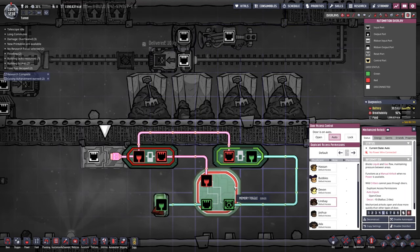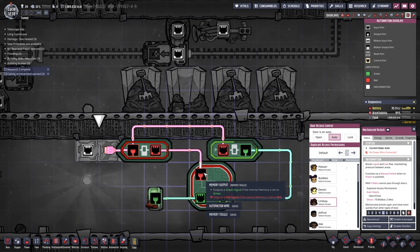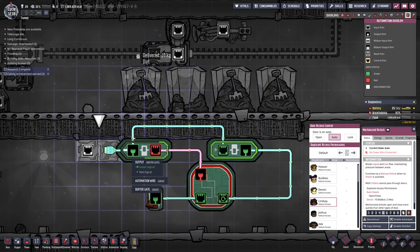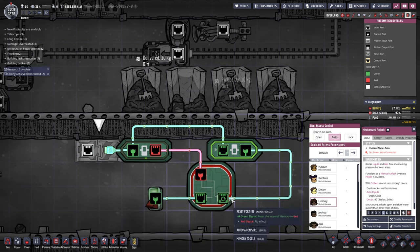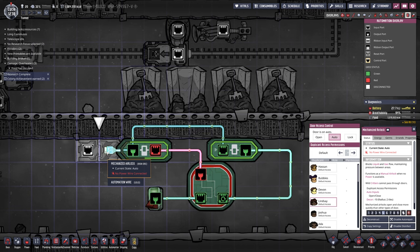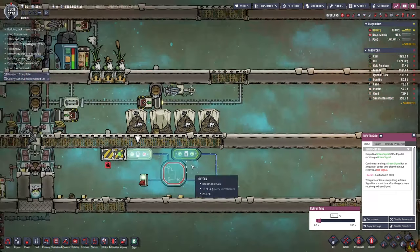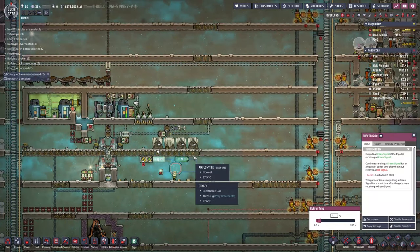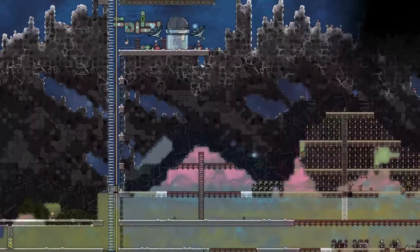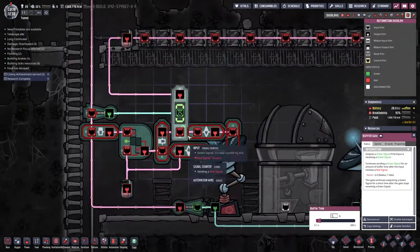Guys, we figured it out! When I have an input coming in and it's always green, we want to make sure we can turn it on and off. We come out with an output, put it on a buffer, take the output of that, put it in another buffer, turn it around, put it in the reset — and then look at this: on, off, on, off. We can change these settings to whatever speed we want to make our doors work properly. That's what we have to replicate up at the top.